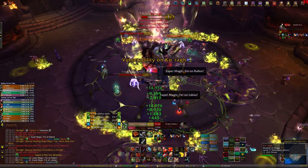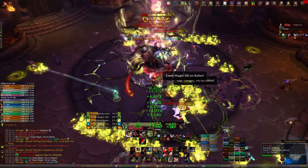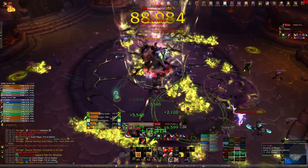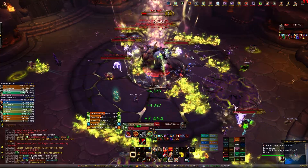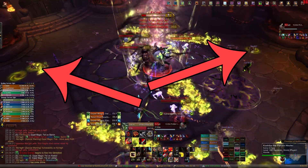At that point, two of your raid members can go in the center of the room and pick up the shield as well. The person in the center is going to be taking damage as well as 35% less healing, so you want to make sure to keep them up. Once this person has that barrier, their job is to go around standing in the green swirlies on the ground.